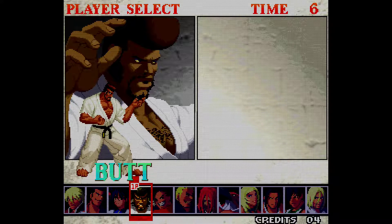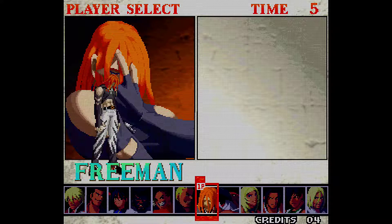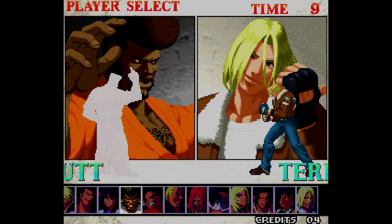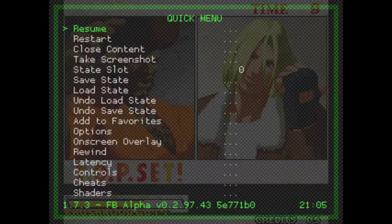Hit Apply again, back out, and here's how it looks. Now the scan lines are there but they're very faint. If you want something a little more in between — noticeable but not as dark — let me try something I've been using lately.